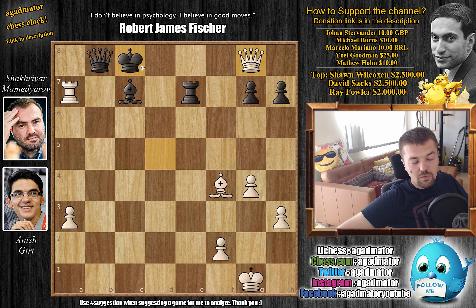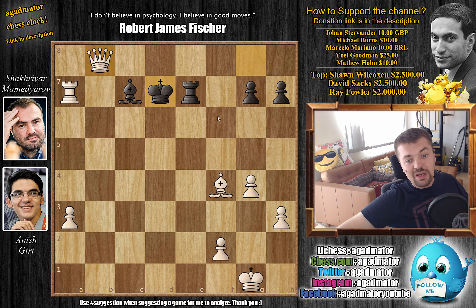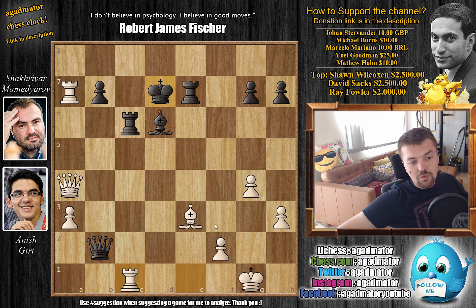Whatever you try — you can't block with the bishop because then bishop just captures the queen; if you go something like king d7 then queen captures the queen and you cannot recapture because the bishop is now pinned. It's just a huge mess of a position that really favors Giri. After rook to c1, Mamedyarov decided there was no point in continuing — really a beautiful miniature by Giri.